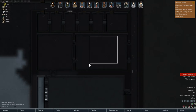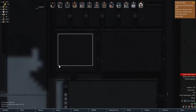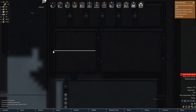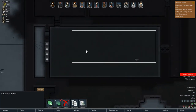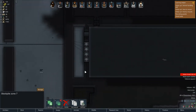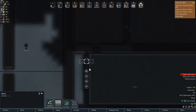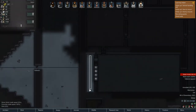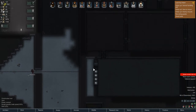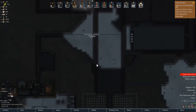Coming down the corridor we've got the rec room slash dining room. Over on the left we have what will be the kitchen and butchery — I'll probably draw a line between the two just to separate the spaces for cleanliness purposes. Then of course we have a large freezer here which has the opportunity to be cooled, but right now it's got a vent letting in the frozen air. This is exposed to the outdoors, which is a risk because raiders could potentially land in there, but I'm less worried about that and more worried about venting this stuff into the atmosphere.